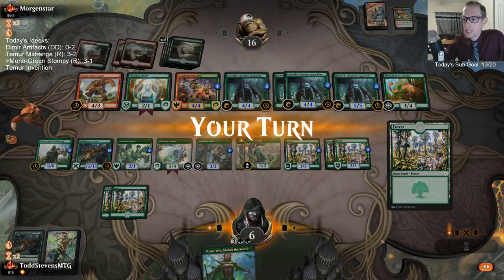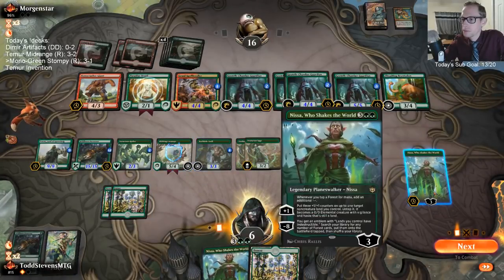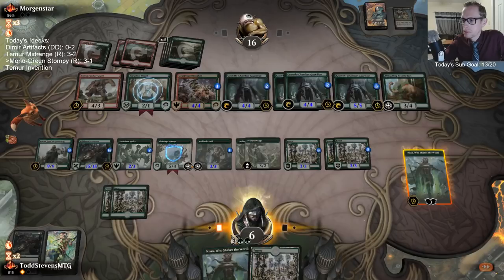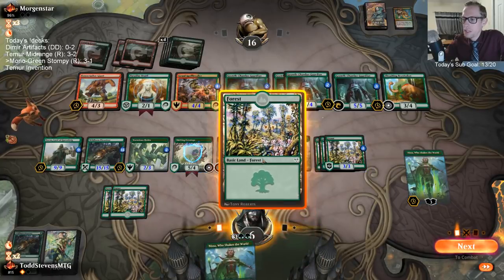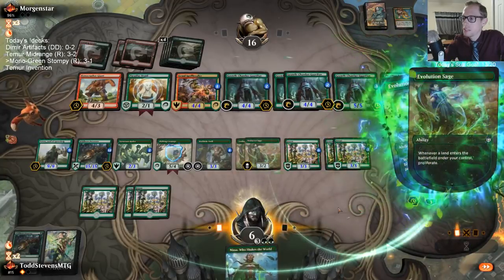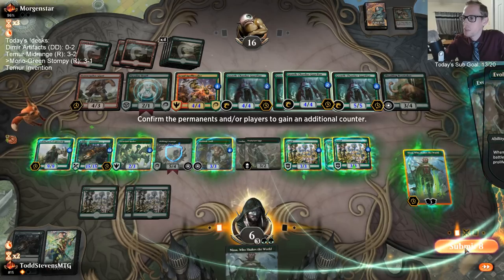There are a lot of cards in Standard that can give everything trample. I should have plussed up first — I honestly just forgot about Evolution Sage. I should have played the other Nissa too. Oh well — I messed that up. We would have been at the ultimate the next turn.